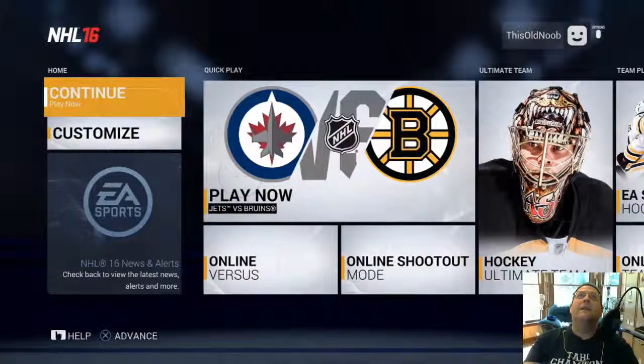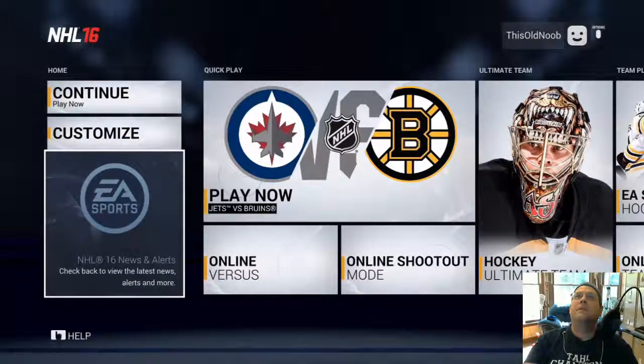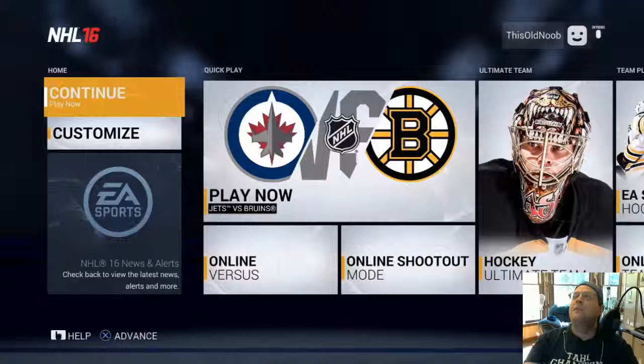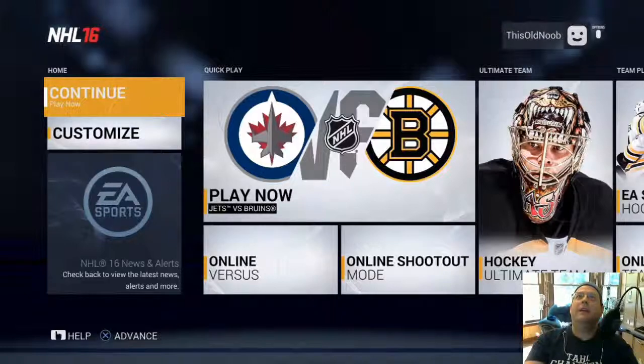It wants me to play now or customize. So we have a play now option, and it looks like I'm in a screen where it gives me all these different options and game modes. I can go ahead and just play another game.